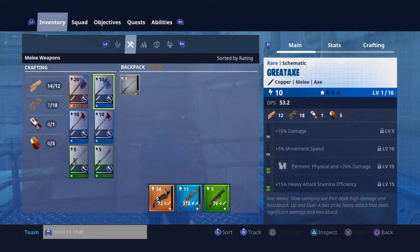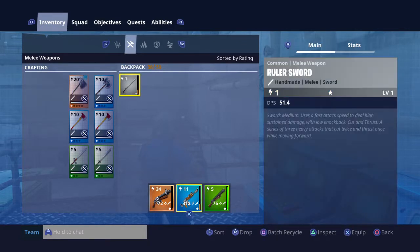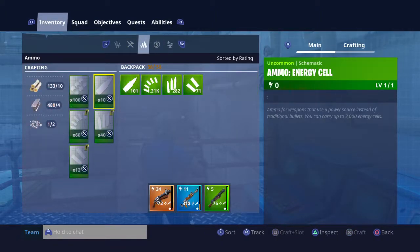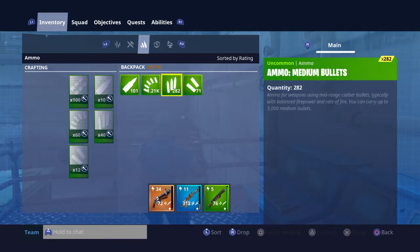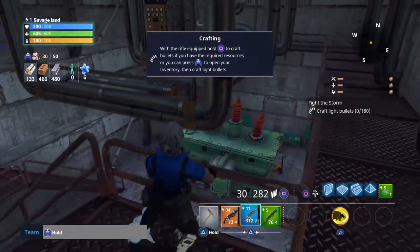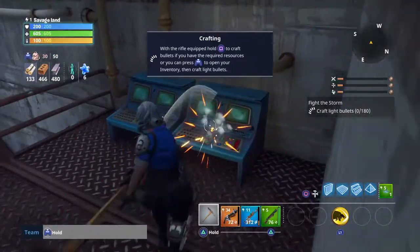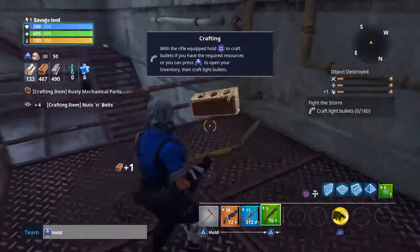So anyways guys, where is my - wait, I'm right here. Where is it? All right, here it is. I want to craft - where are they? I want to craft these bullets. I'm pretty sure I did it right. I need bloody resources - I didn't know that! I have a sketch, let's go and break everything. I have got enough resources, I'm pretty sure.